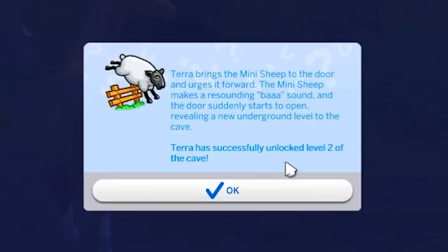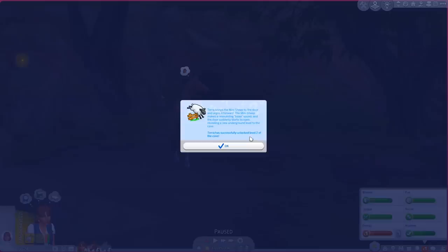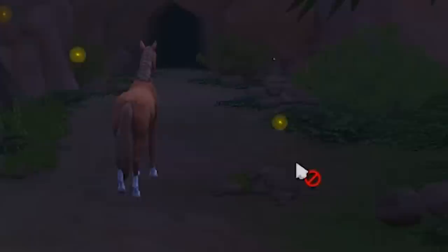Let's get in the caves. We just got thrown off! Now that we have Porridge with us let's try to open this door. Tara brings the mini sheep to the door and urges it forward - the mini sheep makes a resounding buzz sound and the door suddenly starts to open, revealing a new underground level to the cave. We're now at level two!